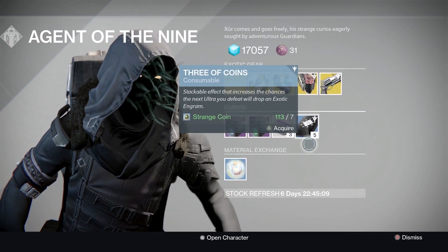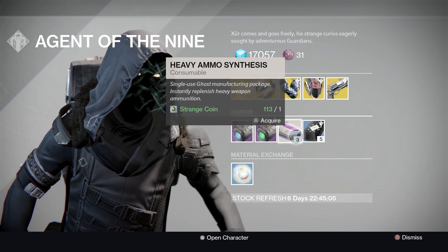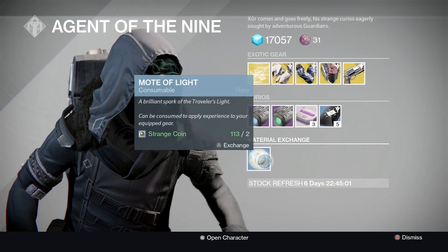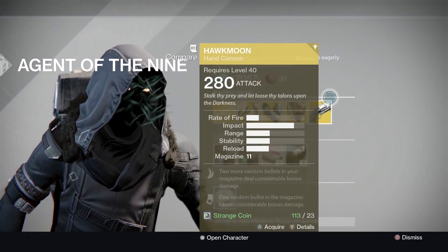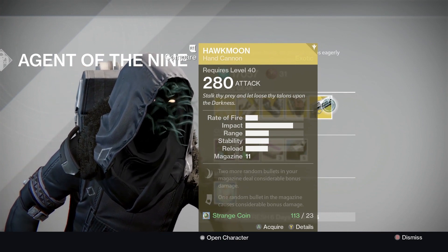He's also got his Three of Coins, which Bungie nerfed yesterday. He's also selling Heavy Ammo Synthesis, Vehicle Upgrade, and Motes of Light. So that's what he's selling. I think the Hawk Moon is actually worth getting if you already don't have a year 2 Hawk Moon.